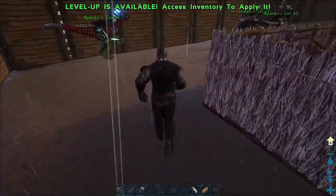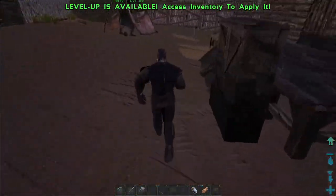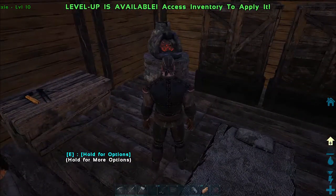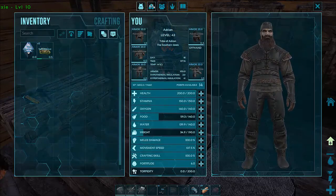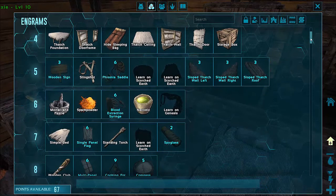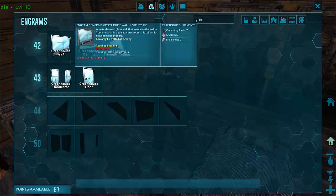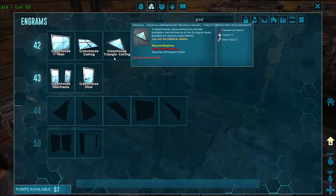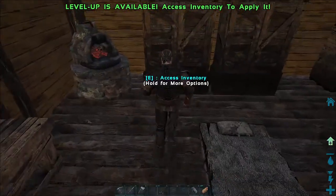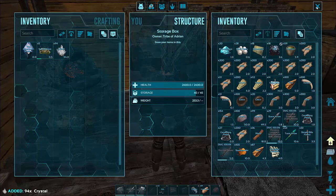What we need for a greenhouse is the greenhouse walls and ceiling, so let's just check our engrams. I've already taken the greenhouse wall, ceiling, triangle ceiling, greenhouse door frame and greenhouse door, and what we need for that is crystal and cementing paste.